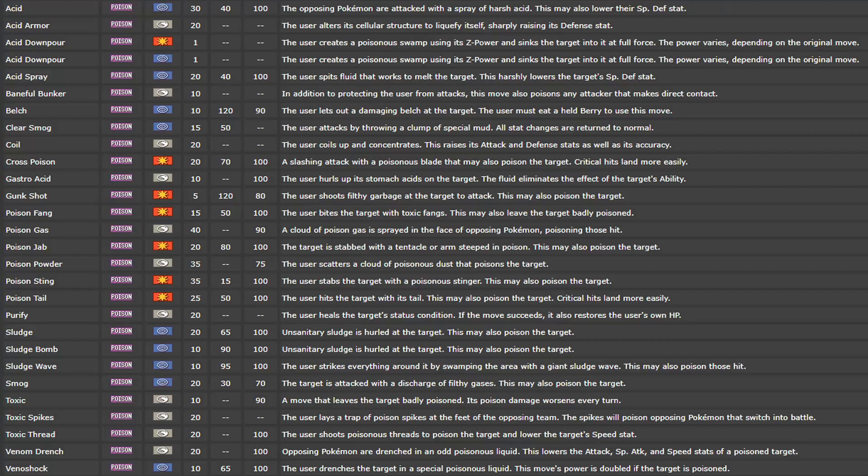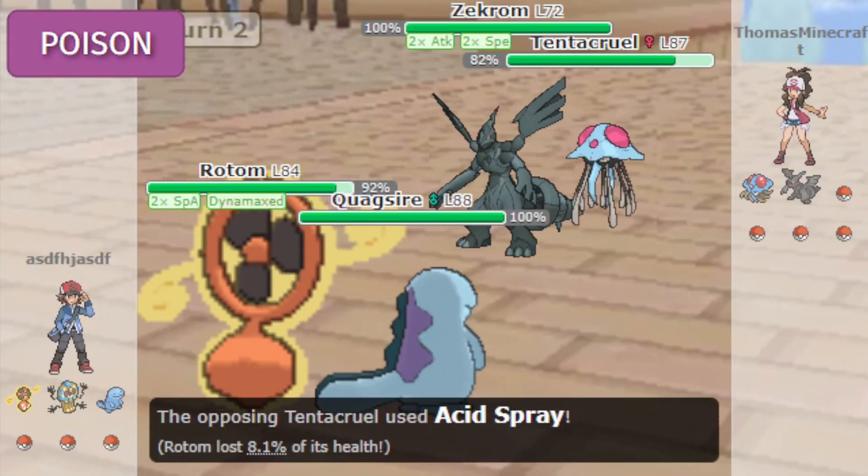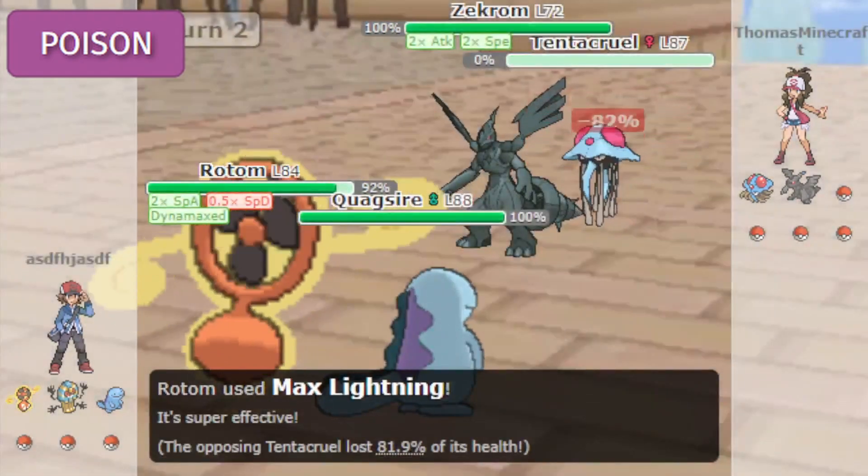Now onto the moves. Looking at this list makes me realize poison moves aren't good. Sludge Bomb and Sludge Wave for high special attack damage. Toxic being the OG status move for poison types. Poison Jab and Cross Poison for physical damage. And Gunk Shot is good damage, but just too low accuracy for me to use. Honestly, I think their move selection could do a lot better. Along with Fighting, poison Dynamax moves do less damage than other typings due to poison raising your special attack.